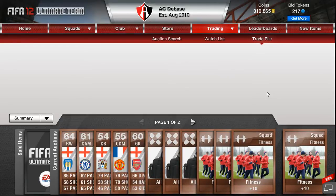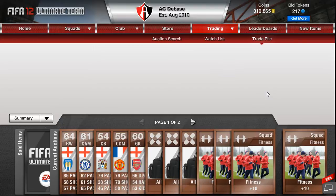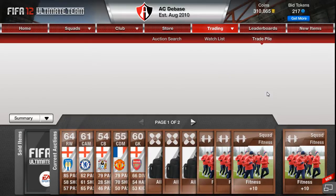Hey guys, welcome to episode 40 of Pack Attack. As you can see on the screen, the FIFA Ultimate Team web app got a makeover - they added a few things, and one of the things they added was the full screen mode. That's what I've got here. It's pretty cool. You can see everything a lot clearer now, it's a lot bigger, so I think I'll be doing Pack Attacks like this. You probably won't need to full screen it in YouTube to actually see what the cards are.